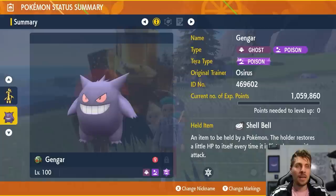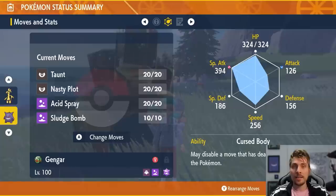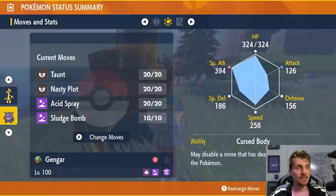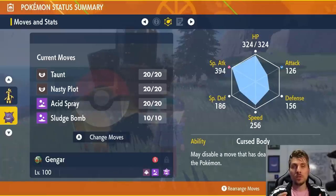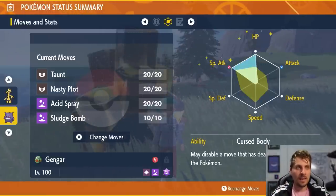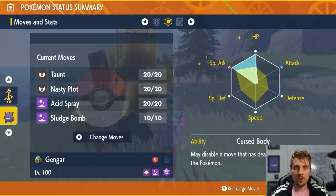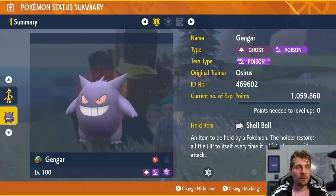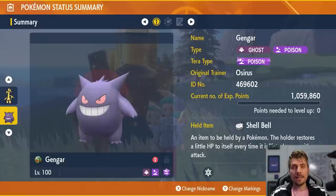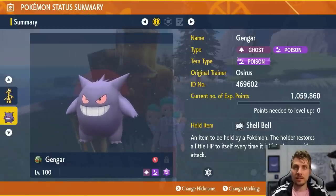Gengar has the Shell Bell item for recovery. The moveset includes Taunt to shut down Yawn and potential Calm Mind from Sylveon, Nasty Plot to boost Special Attack, and Acid Spray which works through the shield and reduces the target's Special Defense. Sludge Bomb is the big damaging attack. EV spread is 252 HP and 252 Special Attack with the rest in Defense, Modest nature. These two Pokemon — Gholdengo and Gengar — are both excellent if you want just one Pokemon to take in against Sylveon.